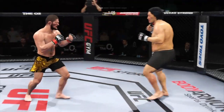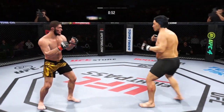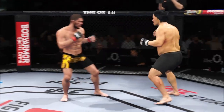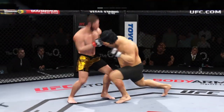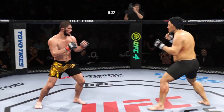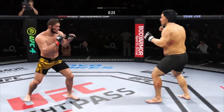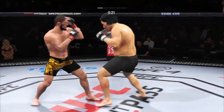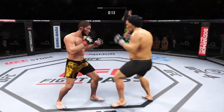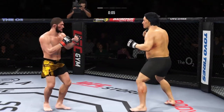What do you follow up a great punch like that with? You're so worried about the wrestling that when the hands come, you're not expecting it. And Khabib lands early when he lands. So we cross the 30-second mark in our opening round. He's doing a great job defensively, blocking shots, and not taking any damage. Big kick lands.